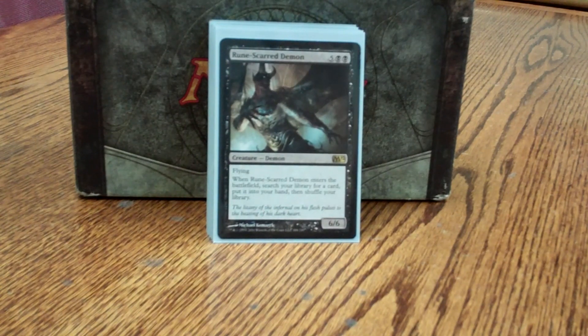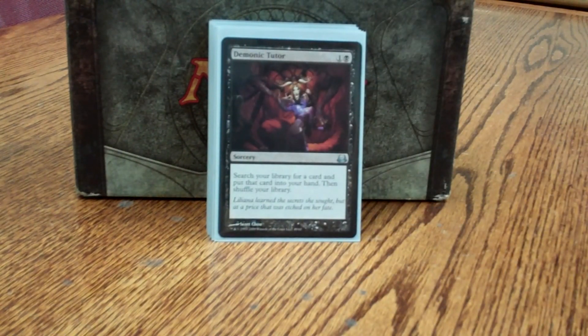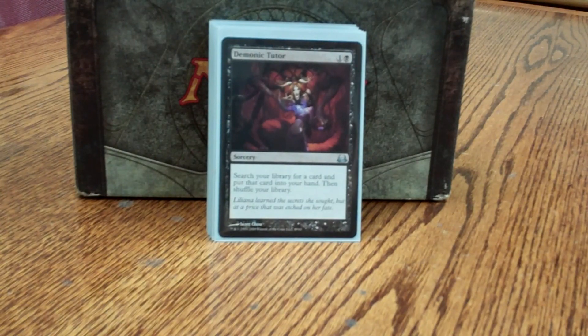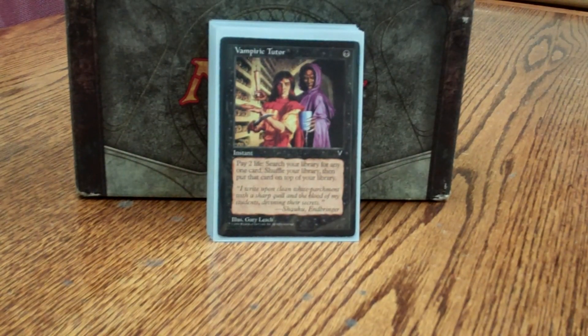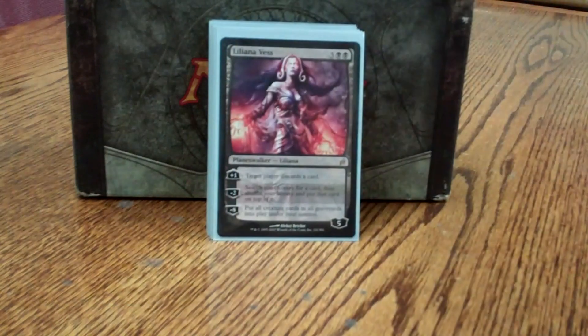Rune-Scarred Demon is just a large creature I can tutor for any card when he enters. That's one that can be very good with Ashnod's Altar, Nim Deathmantle, High Market, Adarkar Valkyrie — however I want to keep looping him. Repeatable tutors are a very good thing. Demonic Tutor is only a one-time tutor, but for 2 mana I can get that early Phyrexian Arena or Necropotence I need. Enlightened Tutor can search for Necropotence or Phyrexian Arena, or pieces like Ashnod's Altar and Nim Deathmantle, or a Sol Ring or Mana Vault if I really need that. Vampiric Tutor is just to get any of the cards you've previously seen or will see. Liliana Vess: very rarely do I use the discard ability; mostly it's for the tutor, but discarding is a good thing to be doing in this deck.